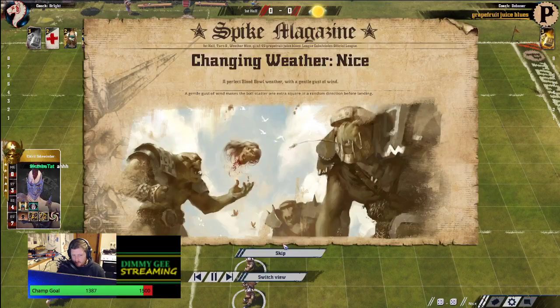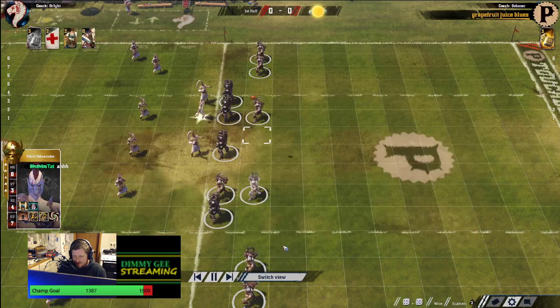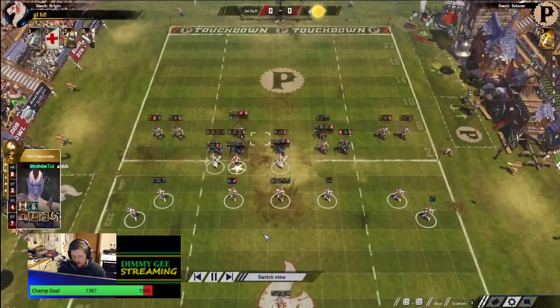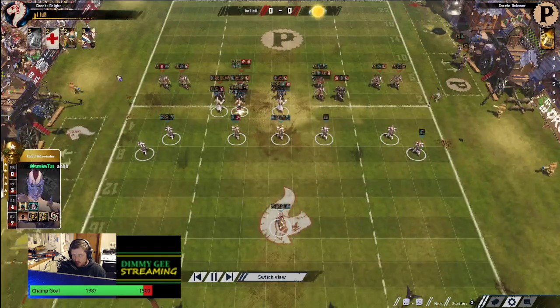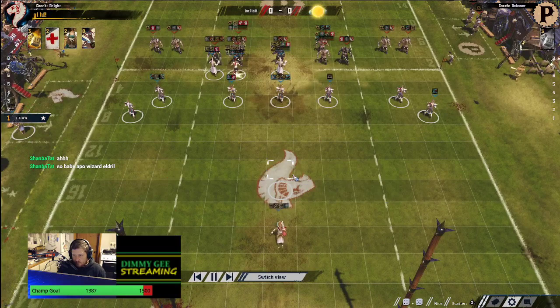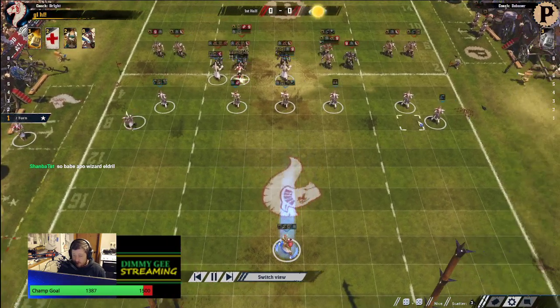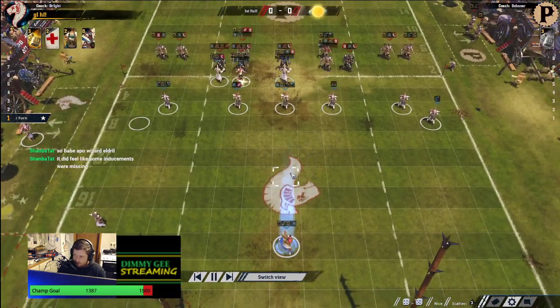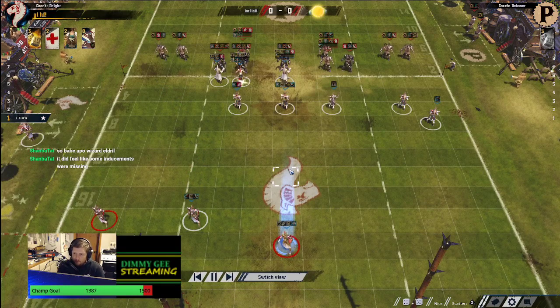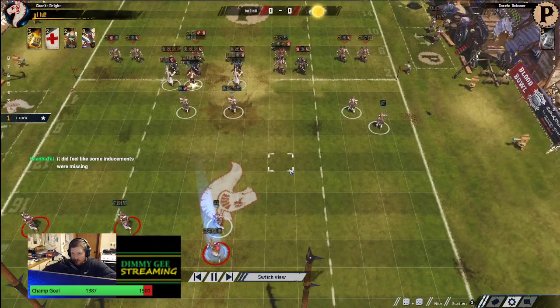Not basic, but TV-light. Unfortunately there's a replay bug that doesn't show the wizards. Touchback is a nice start for the elf. Are we going to see a Dacca? The dacca is actually so much better with Eldril as well, because you can hypnogaze the front line, blitz the back line and open up. The columns are the way you play against the dacca — you do the columns.